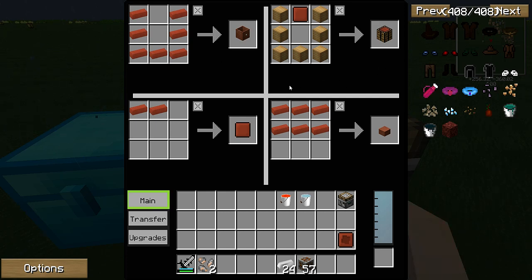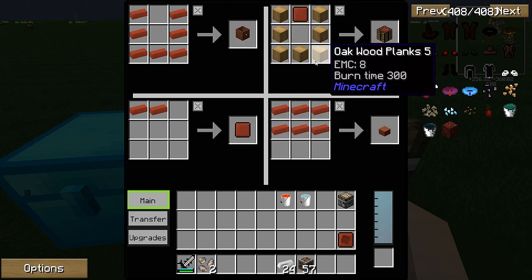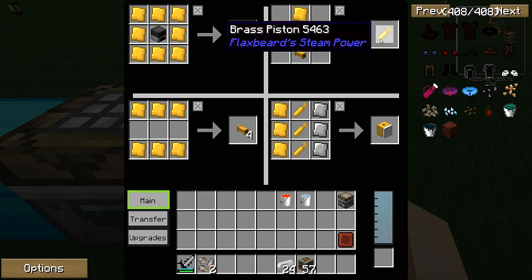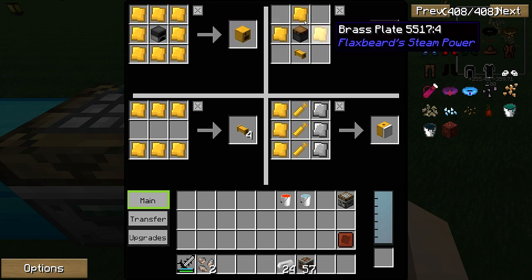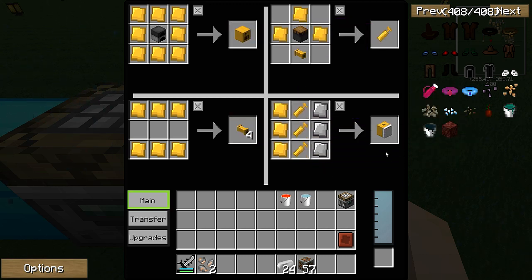This is the construction for the very first things you need to get started: the crucible, the molds, and the carving table. You're actually going to need two setups because you need another one to make the carving table. Then there's the construction of the rock smashers and boiler itself — lots of brass plates and different components. The boiler is fairly easy, the pipes are easy, you just need quite a bit of them. You're going to need three brass pistons per smasher, and you need two smashers for it to work, so everything has to be doubled to get six pistons total.